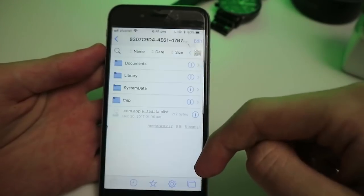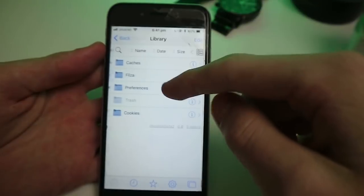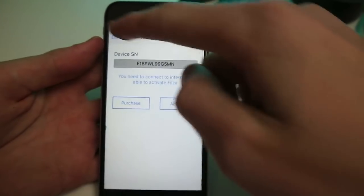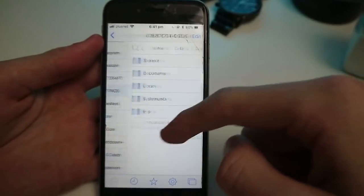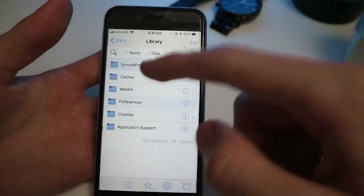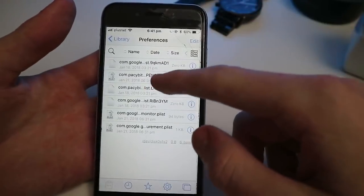So once it's loaded, an ad will come up. Then you go to Apps Manager, activate, done. Find your app — Footpack — then go to Library, Preferences. It's the second one, the plist file.